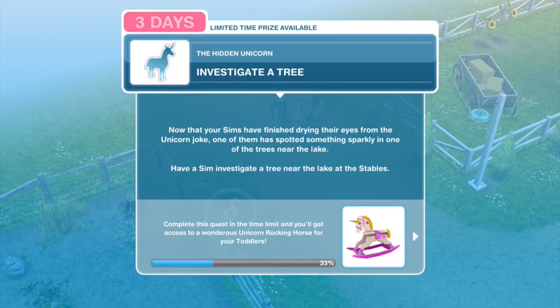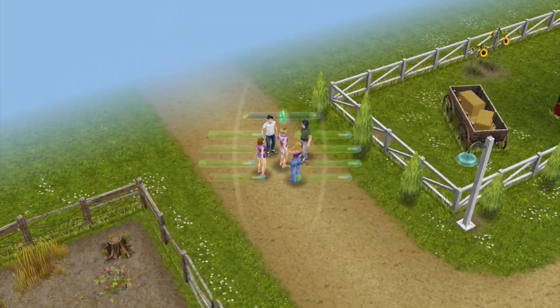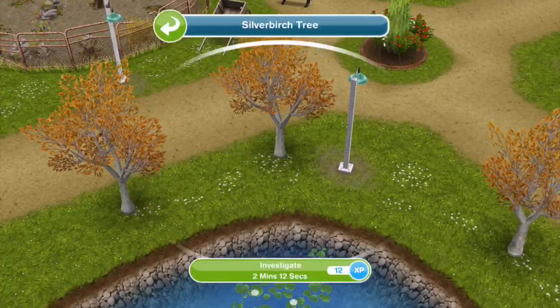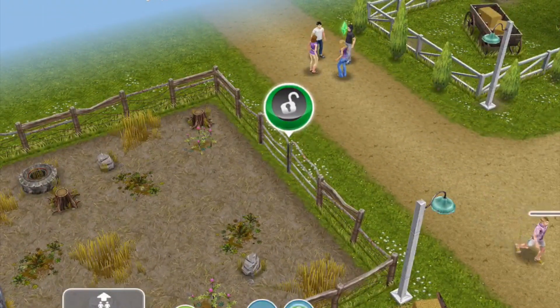The next thing: investigate a tree. Now that your sims have finished drying their eyes from the unicorn joke, one of them has spotted something sparkly in one of the trees near the lake. Have a sim investigate a tree near the lake at the stables. This takes two minutes and 12 seconds — and there's an exclamation mark to help you find it.